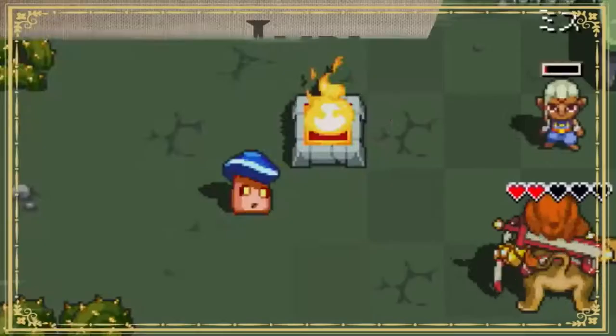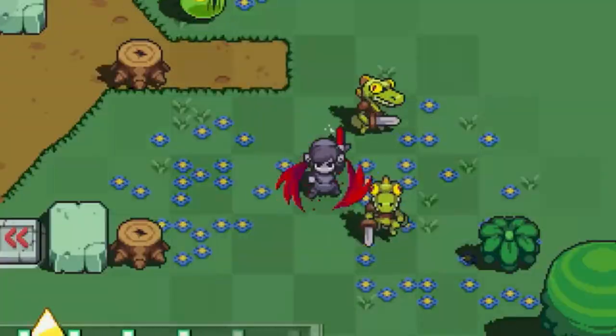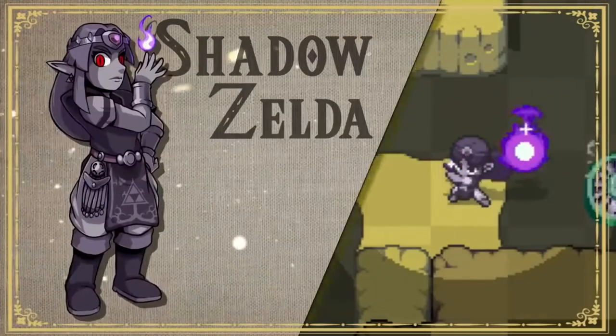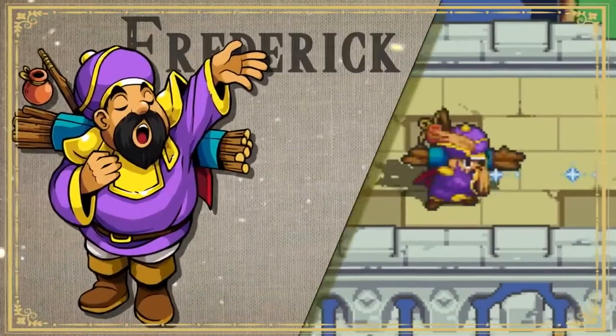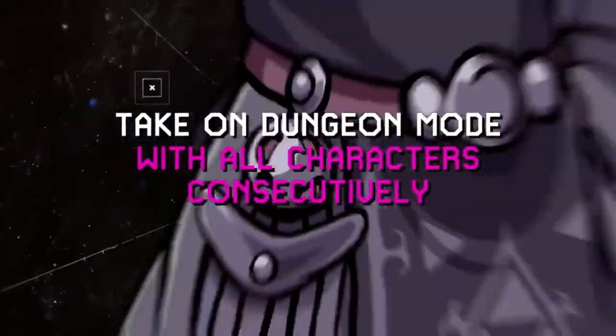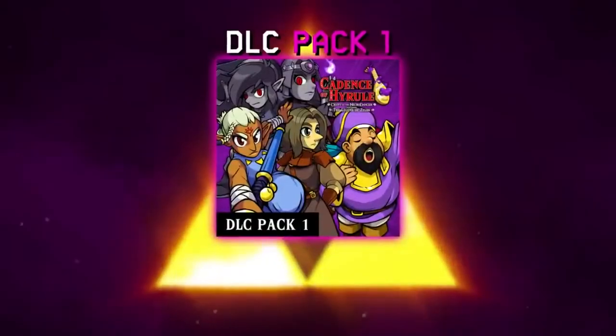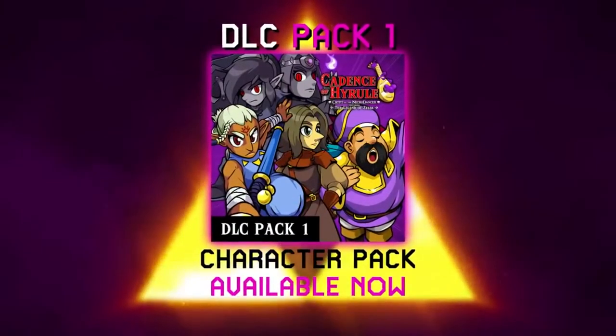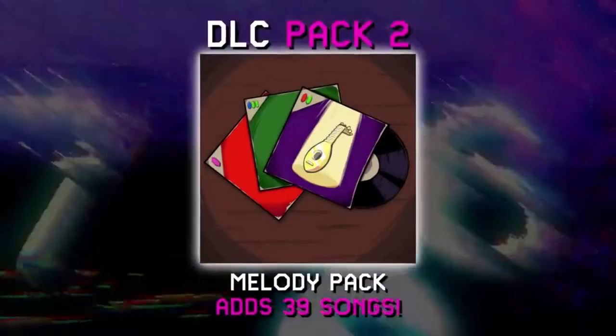Now when it comes to the physical package, the game includes the base Cadence of Hyrule game as well as the Season Pass DLC content that came out earlier this year. This includes the character pack, which features five new playable characters, and the melody pack, which gives you 39 additional tunes from three independent artists — Family Jewels, A Rival, and Chipsle.